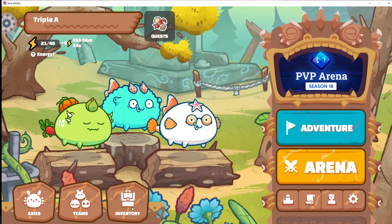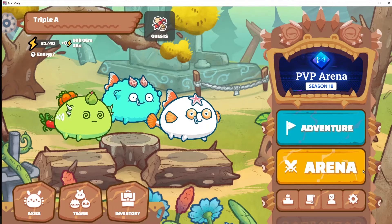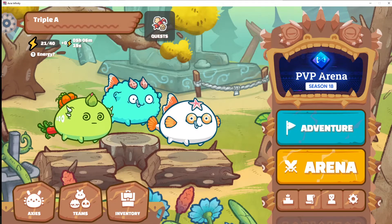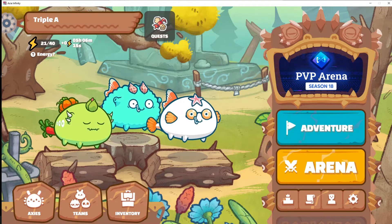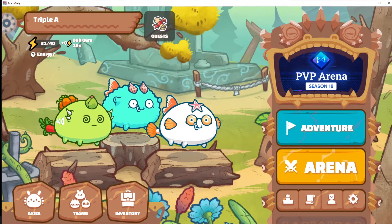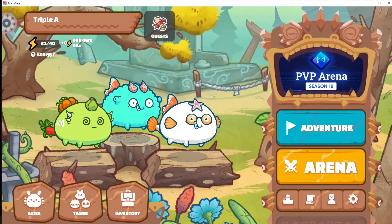Let me show you a few more buttons. The last button down here on the left is inventory — it'll show the SLP that you have right now. And then over here on the right, there is the marker for what season we're in. We're in season 18 right now, but only for a few more days. Season 18 is going to be over, then we'll have two or three weeks between seasons, and then season 19 will start sometime in October or November, I expect.